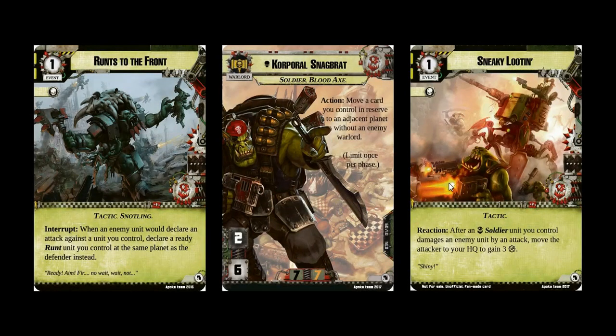For the Orcs, the cards that I really think stood out as being really impressive were Runts to the Front, which is a very simple effect: when you take a hit, instead of taking the hit on whatever they want you to, you throw a Snotling into the way. That's just so perfect — throw the Snotling into the way of the gunfire, laugh, and go charging into the enemy. So thematic, so good.